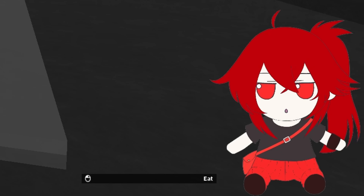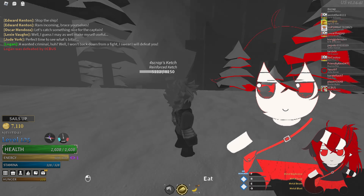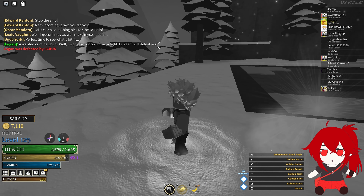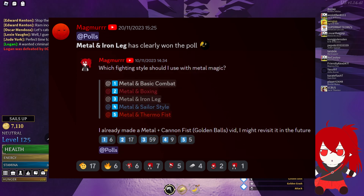Welcome back Magma Munchers, it's your favorite marketable plushie, Magma. Metal and Iron Leg is the combo my server voted for. I don't know why — they're just evil over there.